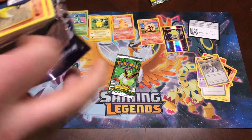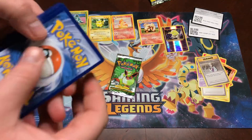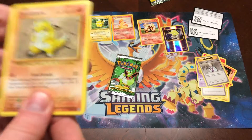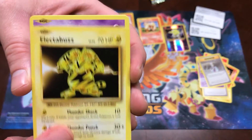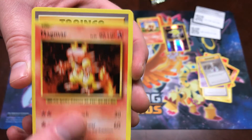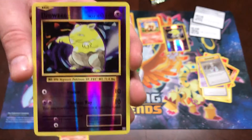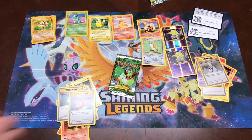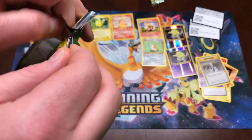All right, Blast — come on, drop something good! Sandshrew, Vulpix, like buzz buzz buzz, Drowsy, Ponyta, Magmar, a Potion, Pokedex, a second Drowsy, and Eradicate. Oh! I wasn't saying boo, I was saying oh — basically the same thing.